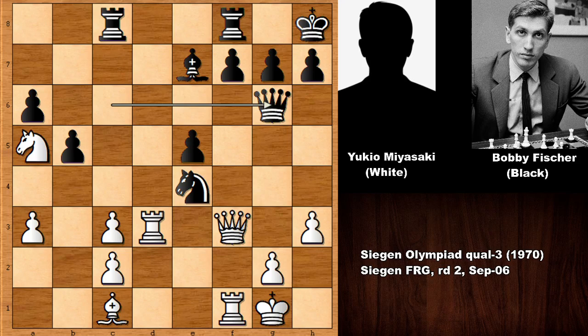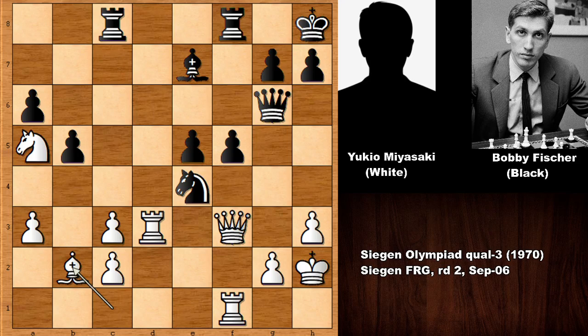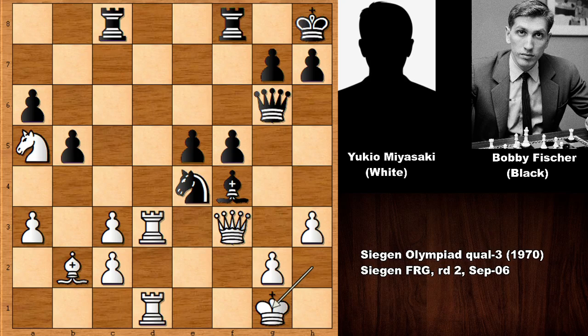Knight to a5, defending the queen and defending the knight. King to h2, and Fischer pushes the pawn, solidifying and activating the bishop. Bishop to g5, rook from f to d1, bishop check. How to defend? We have king to h1. Miyazaki didn't want to play king to g1 — that is a losing move. King to h1 is also losing because knight to g3 is coming.